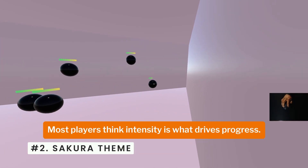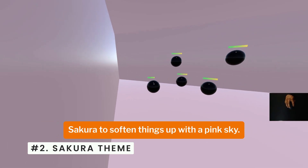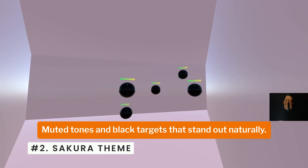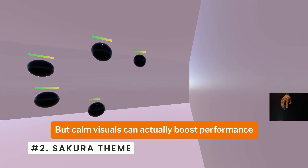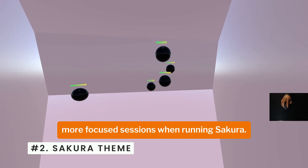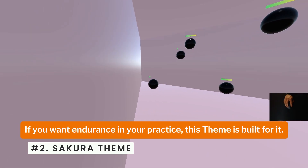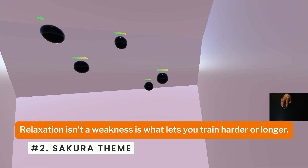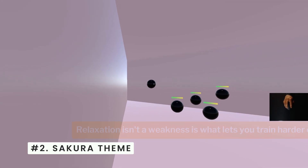If you're planning long grind sessions, there's a theme designed specifically to keep your eyes relaxed. Most players think intensity is what drives progress, but Sakura softens things up with a pink sky, muted tones, and black targets that stand out naturally. Calm visuals can actually boost performance by reducing tension and eye strain. I've noticed smoother tracking and longer, more focused sessions when running Sakura. If you want endurance in your practice, this theme is built for it.